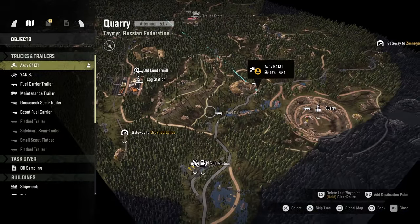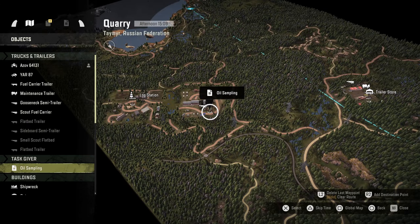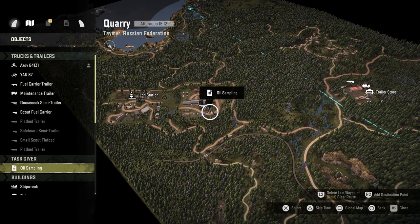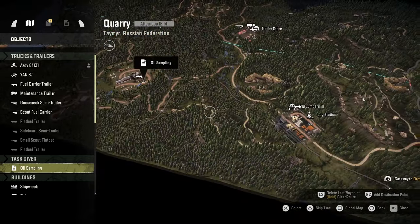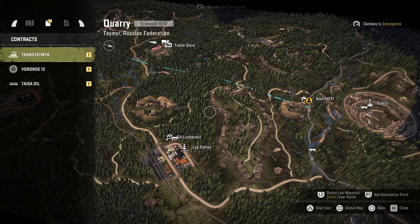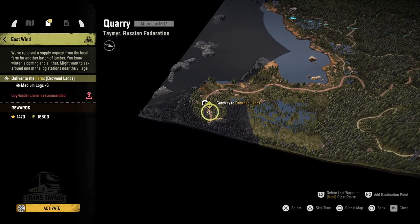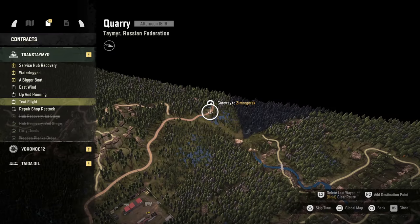We've got the quarry down here. We do have a task called oil sampling but we haven't actually activated it yet so we can't do it from the menu — we are a long ways away from there right now. Let's take a look here — that's logging, that's logging, and that's logging. So yay, we've got logging to do. We need to get a fuel service carrier.